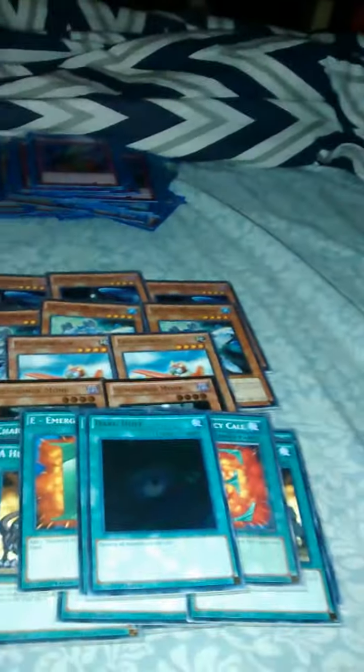Triple E-Call, just to grab Shadow Mist or Bubble Man. Dark Hole. MST. Scapegoat just to troll and for stall power if we don't have the cards we need. Rhoda to get our Shadow Mist. Pot of Duality to grab whatever we can and then work with it.